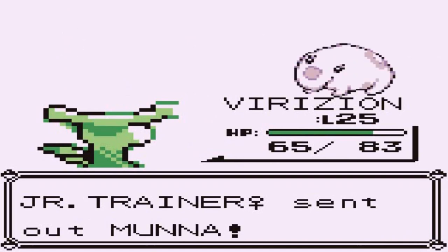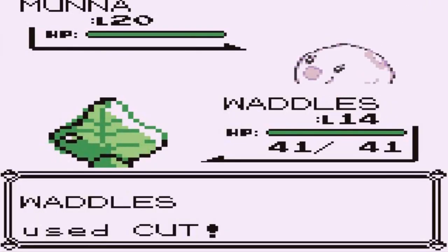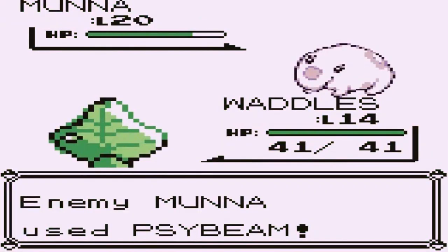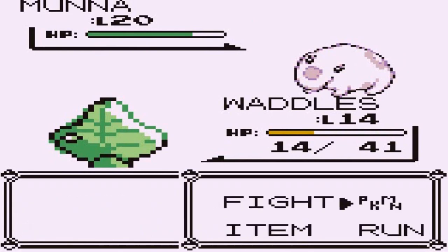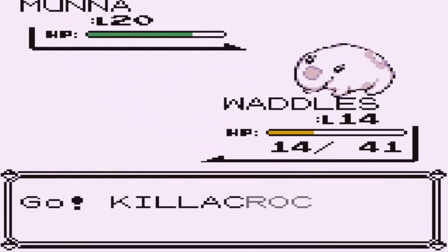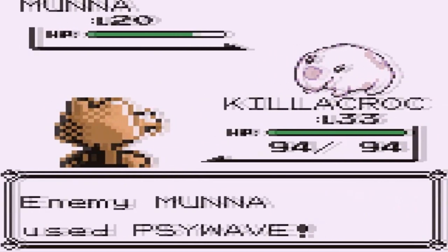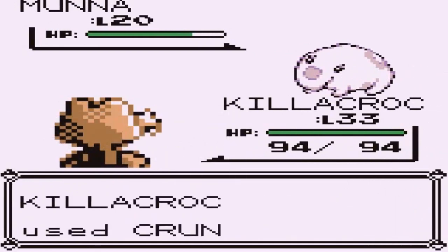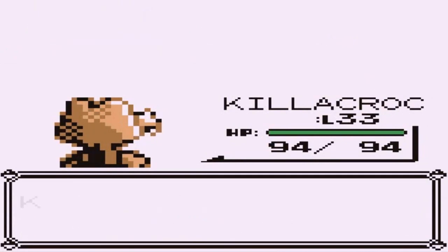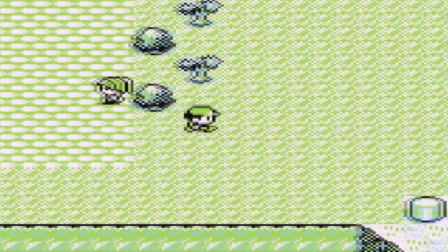Munna comes out next — I think it's still weak to Bug-type so let's use Waddles. Cut doesn't do much and Munna has huge Defense. We get hit, so let's switch to Killer Croc — it's a Dark-type, perfect. Psychic doesn't affect it! We defeat Munna and she blew it again. That's right!